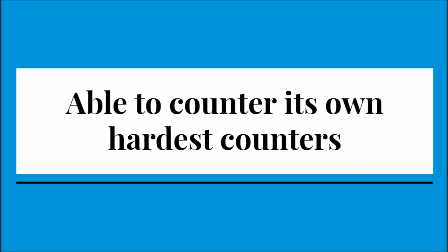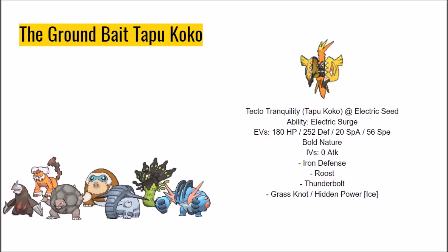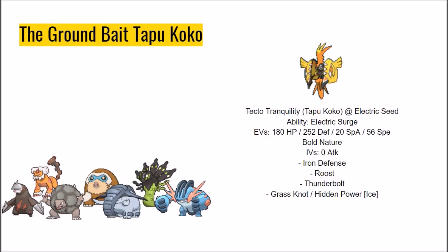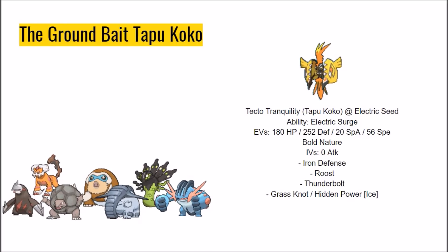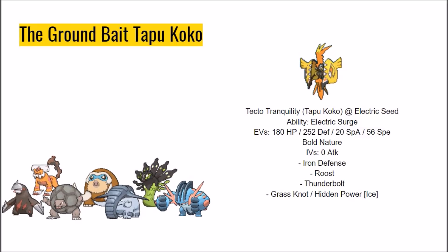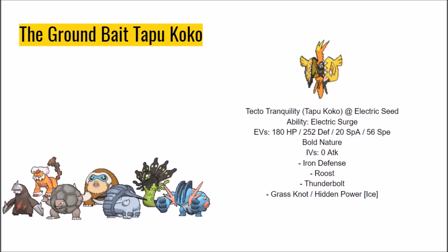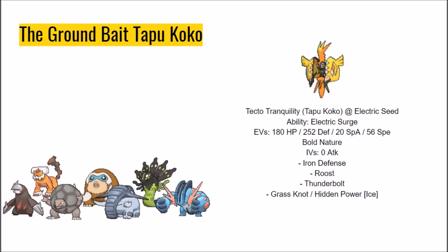Tapu Koko is able to counter its own hardest counters. This is the Ground Bait Tapu Koko — things get a little disgusting here. Ground types are supposed to be the one ultimate counter to Tapu Koko, but it's so good at tanking hits that it can absorb a Max Attack Adamant Z-Earthquake from Donphan and Golurk with ease, and boost up its defenses before 2-hit KOing with HP Ice or Grass Knot. This beats most ground types including Mamoswine, Landorus-T, Excadrill, and assorted Groundium-Z users. Notably, it does lose to Garchomp since it can't both outspeed and tank a hit from either the Scarf or Band variants.